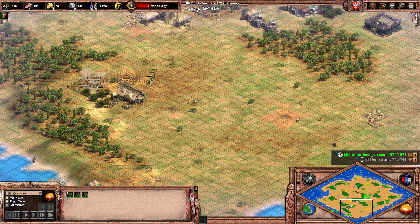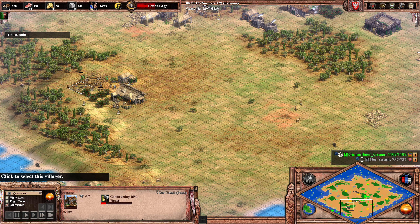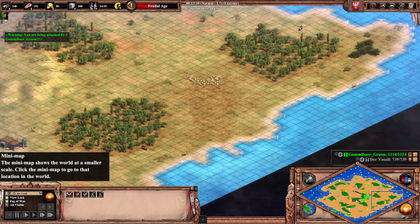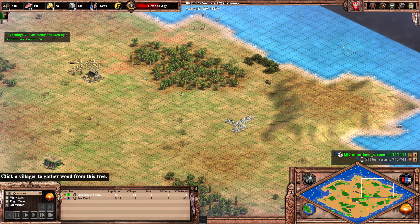We see some panic walls here from Vassal. This villager is not going to make it — this wall is not going to get built. It's quite messy to be honest. And one villager just got killed, just like that.